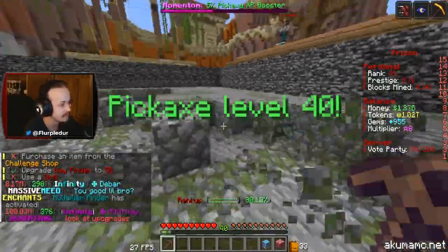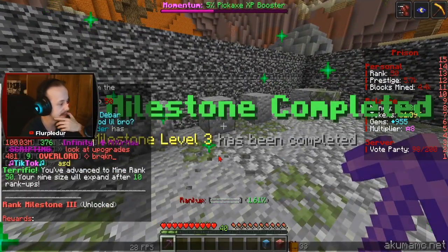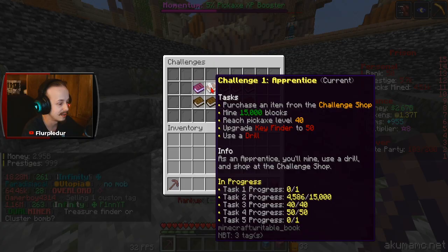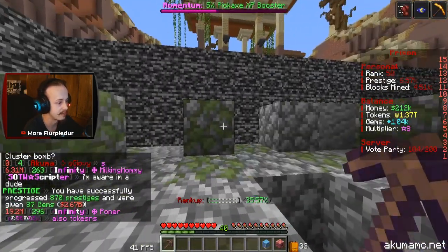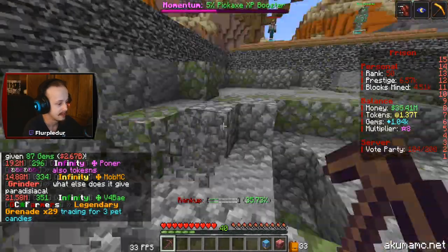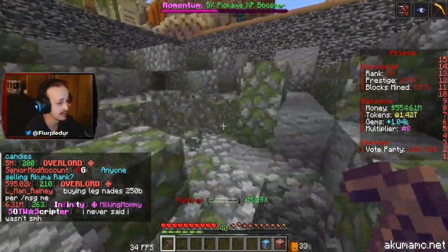We're also working on our challenge — we have to mine 15,000 blocks. That fortune enchant — will that help with that? We're at 4,586 blocks. The most important number is whether it'll go up when I break one block. It doesn't affect block count either, which is annoying. I do know drills will help tremendously with that.